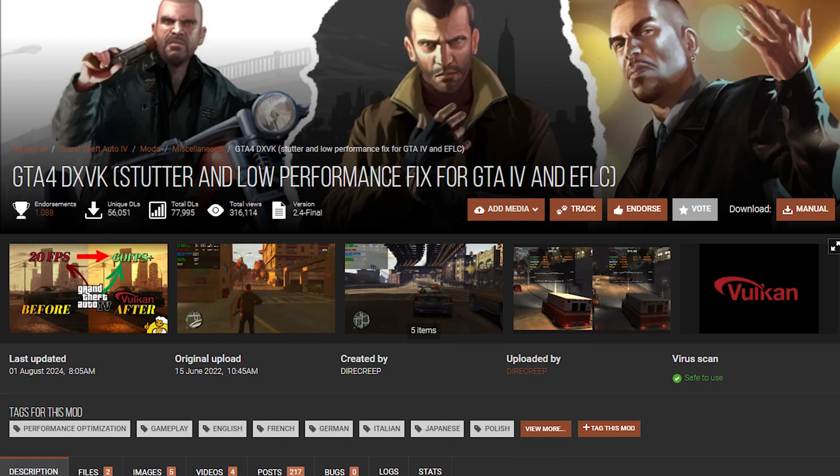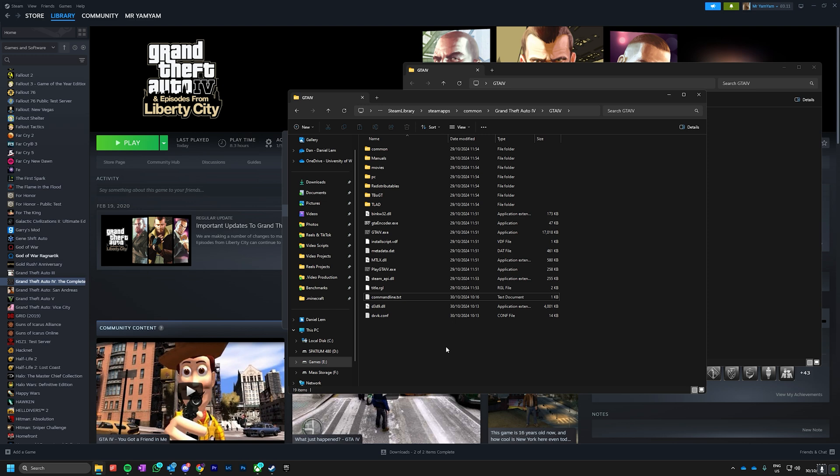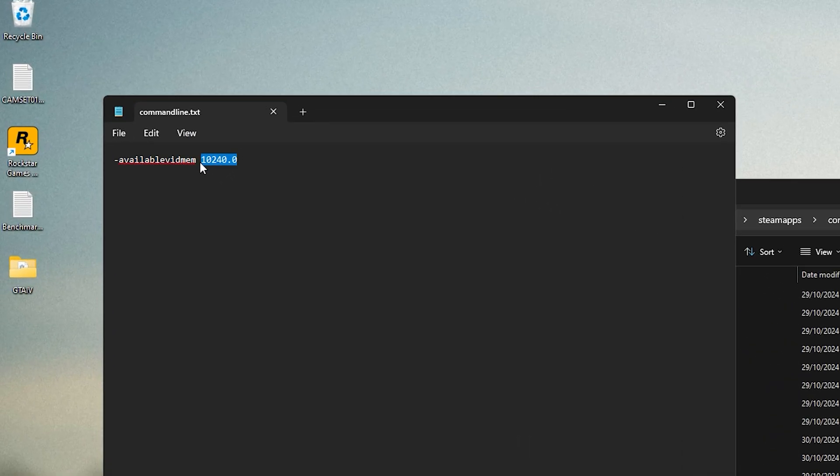To install DXVK, we need to go to this thread on Nexus Mods, download the files, and then drop them into the same directory as GTAIV.exe. It's also possible you can get the 512 megabyte VRAM glitch for GTA 4, which is very annoying, but you can fix it pretty easily. You can put a command which changes the available memory to the amount of VRAM on your graphics card, placed in a text file in the main directory or in your Steam launch arguments. Only the latter worked for us today, but the commandline.txt method should work too.